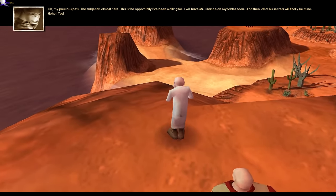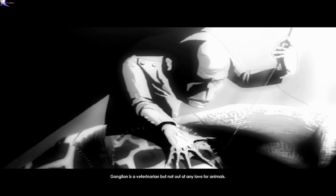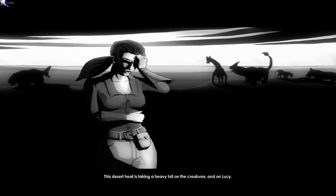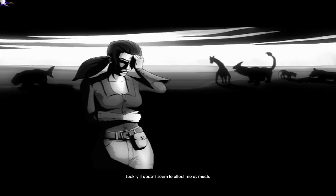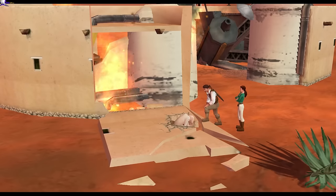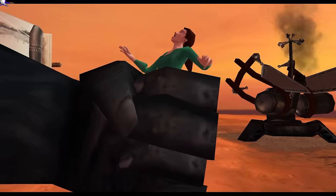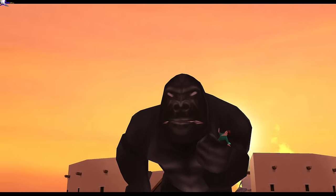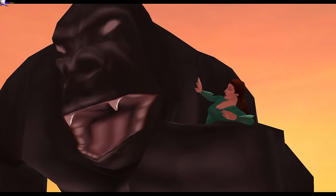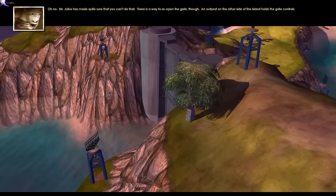Rex and Lucy are confronted with a new roadblock: the decrepit Dr. Ganglion, a man so vile he was combining creatures the old-fashioned way before Sigma. His current home is a real scorcher, causing everyone but Rex to feel lethargic. Despite it, they manage to beat the heat and Ganglion's defenses. But upon interrogating the mad scientist, Lucy is kidnapped by one of Julius's most powerful creatures — the King, a legally distinct Kong. Ganglion actually proves himself to be somewhat useful as an unwilling companion, even relaying to Rex his true nature.